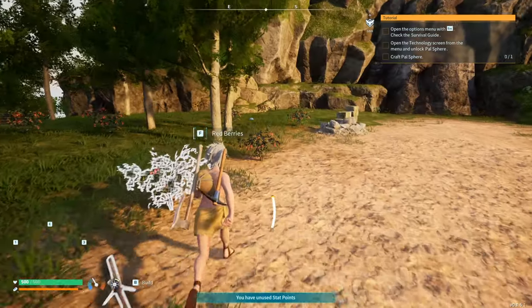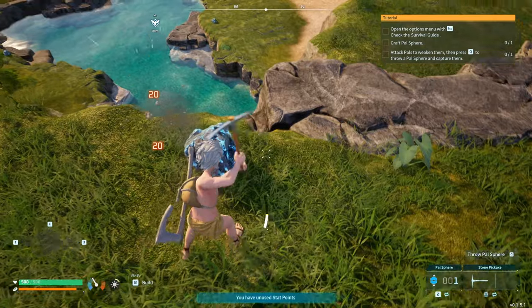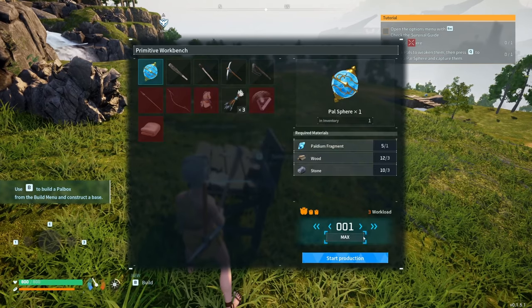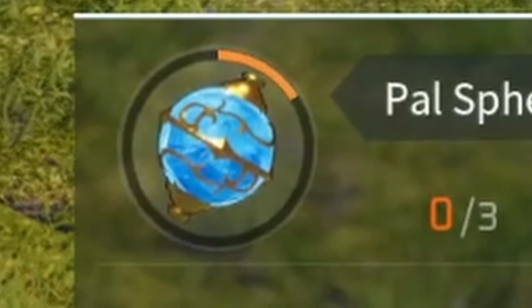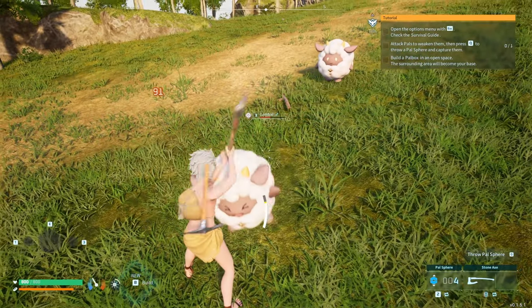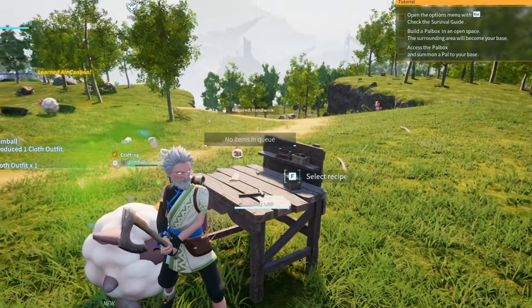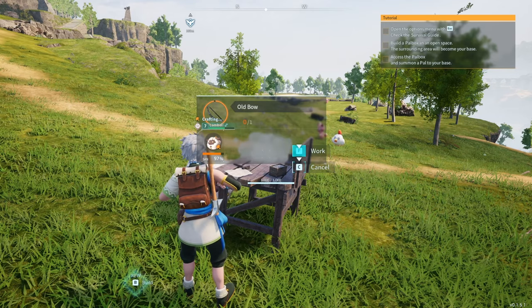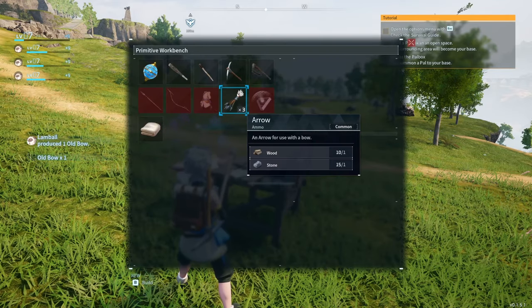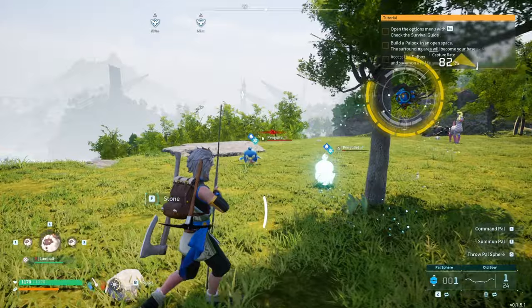We start off our 100 days by collecting some stones, some sticks, and making ourselves a nice little crafting bench. We collect some red berries along our way and collect some palladium fragments, which we'll need for some power spheres. Using the tools I had acquired, I beat the crap out of this Lamball and made him my friend. I made some cloth clothes, a bow, and some arrows, then used those arrows to tame some Penglets.